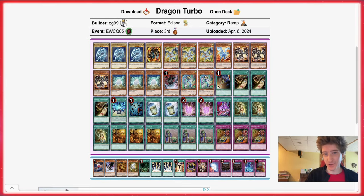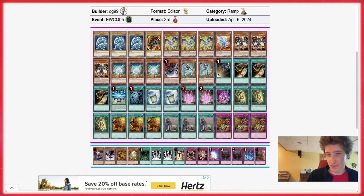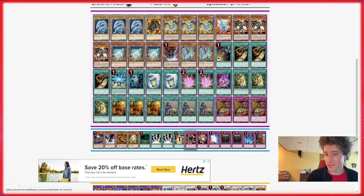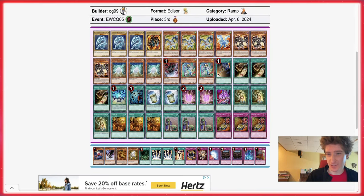Here we got OG99 — this build kind of looks like Ghost Rider's build from the tournament before this. Ghost Rider had a build with no Morphing Jar and two Vortex Trooper, and all these ratios look like Ghost Rider ratios — two Instant Fusion, one Avenus, one Flamvell Guard, the Trigodia. It looks very Ghost Rider-y to me. It almost looks like a net deck, and honestly if you're gonna net deck someone in Dragon Turbo, that's a pretty good choice.